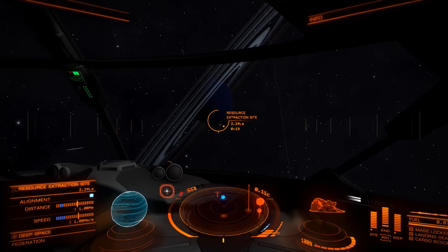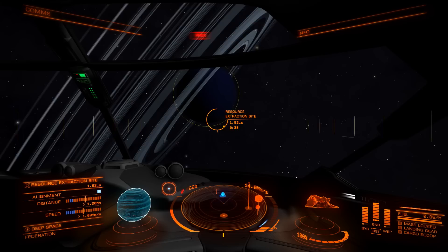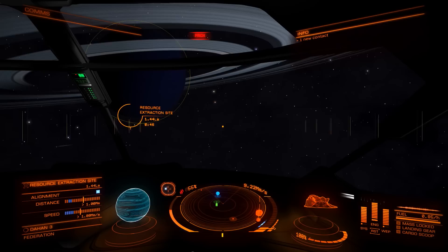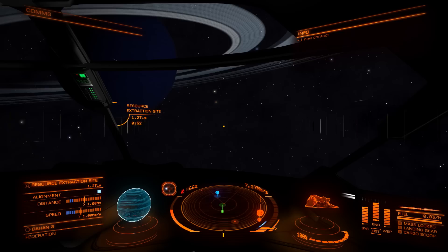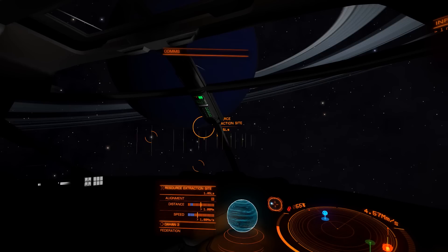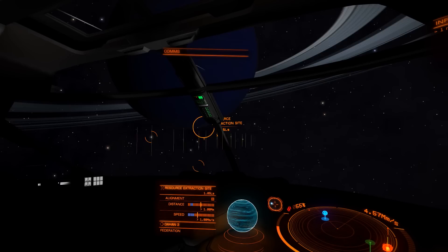We're approaching the resource extraction site. This is a place like any other location where you can drop out of supercruise — it's a navigational marker and anybody going to mine from this particular site is going to appear there. I've noticed recently that NPC pirates and even player pirates are starting to show up a lot more around these resource extraction sites. So if you're the sort of person that wants to stay away from all of that, here's a little trick to get away from that.